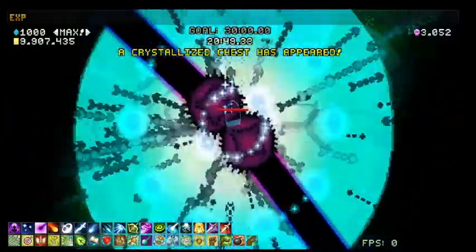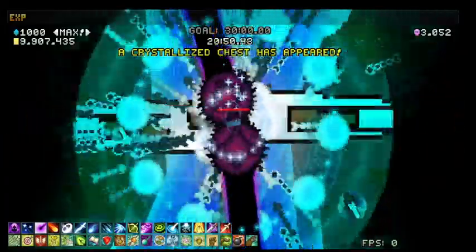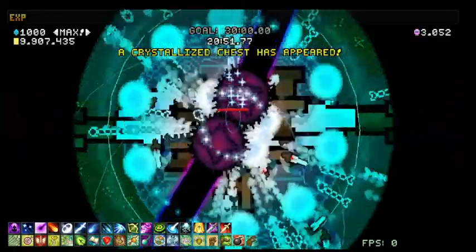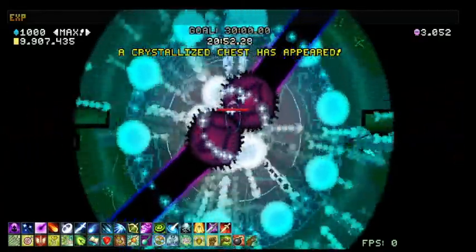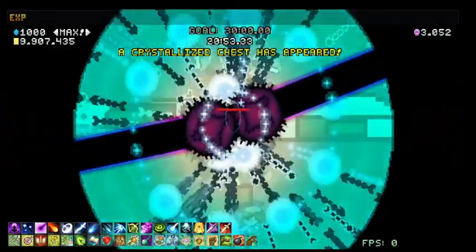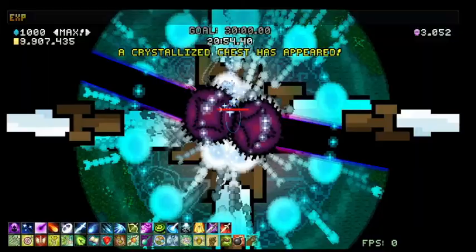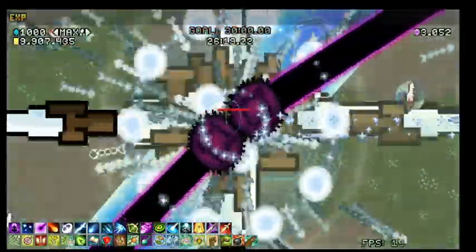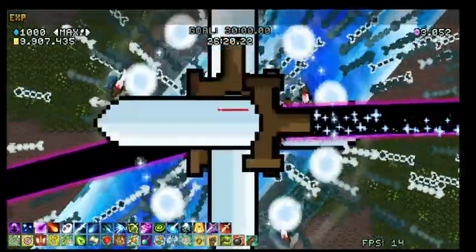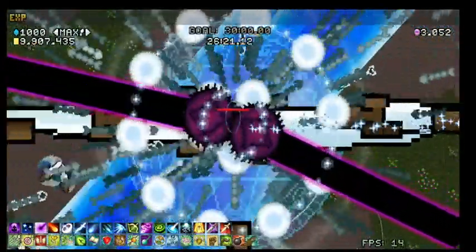So basically you end up with giant swords coming out of your character, or a clown-piece Danmaku — spheres rotating around you, or even the arrows.